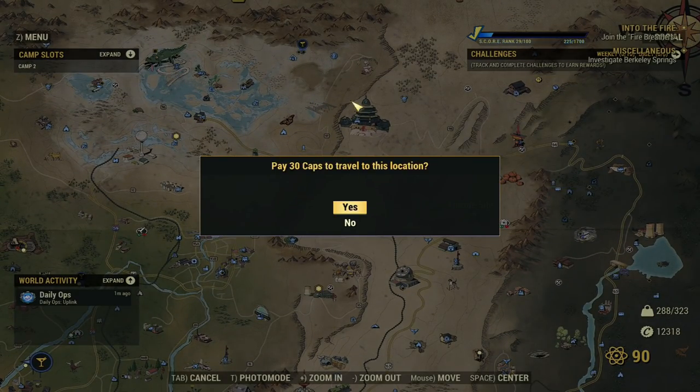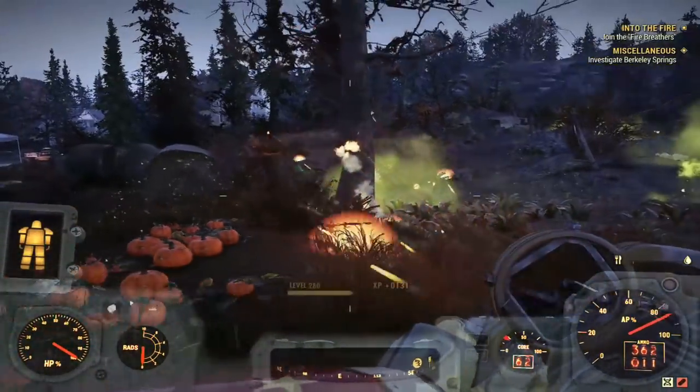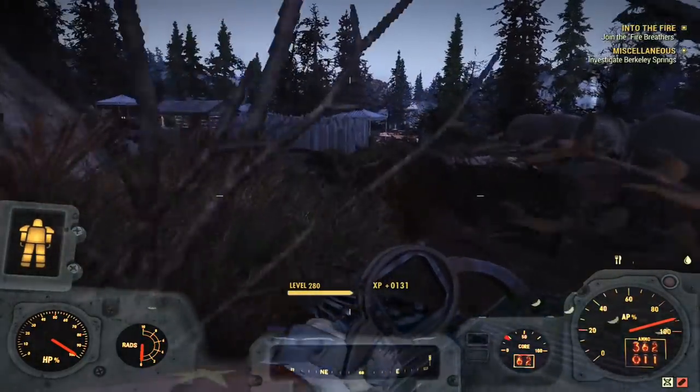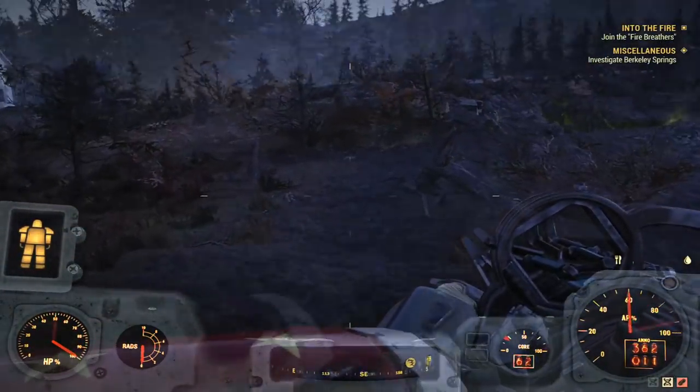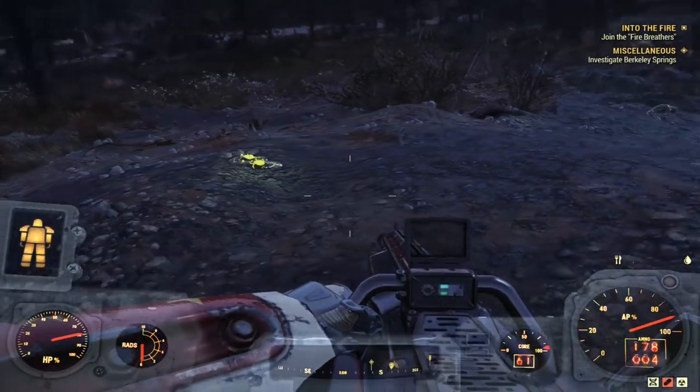And to be fair, I'm not too sure which one it is. What does matter is how to do this now. What you want to do is head to one of the Fisher-Site locations. We are going to want to arrive and then take out the Scorch and the Scorch Beast that may be there present.